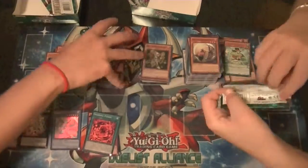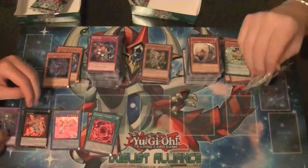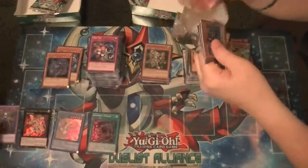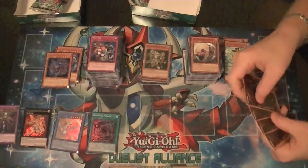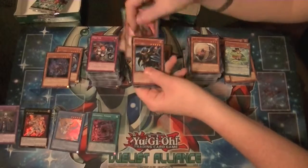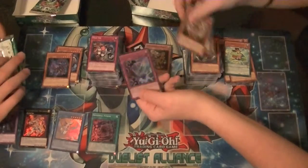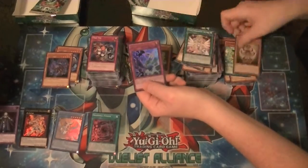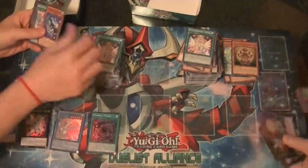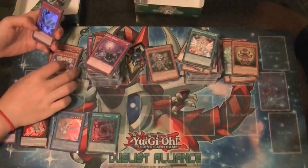We got Shadow Dragon. Two packs of super, ultra — Rare Dogu and Ultra Rare Sinister Shadow Games. Hey look — Ultra Sinister Shadow Games.